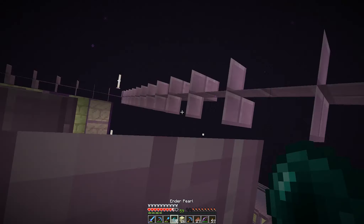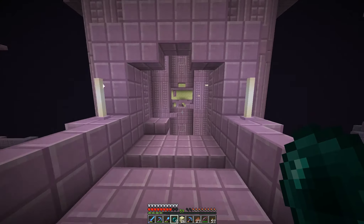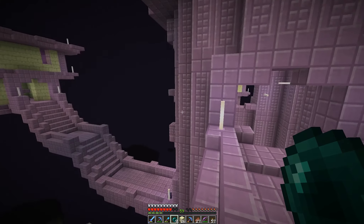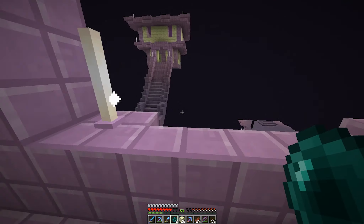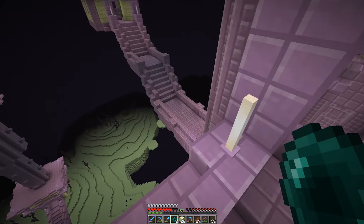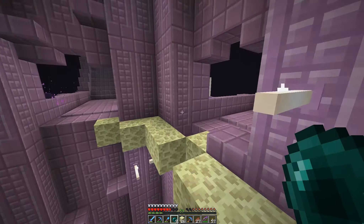Of course he drops a shell where I have to enderpearl up to get it — no complaints here. I'm not going to thwart any attempts the shulkers have at giving me more shells. I see a little endermite roaming around down there. But I think that's good, other than any stray shulkers. We can just head on down to the boat now, which is fantastic.